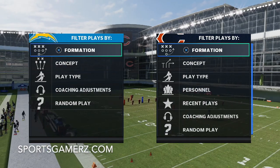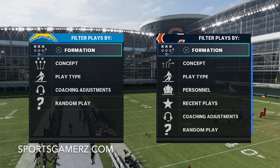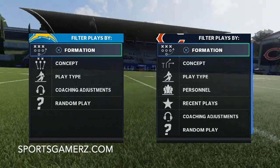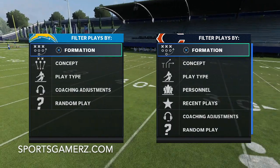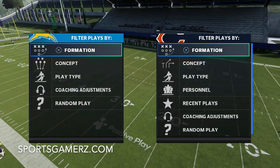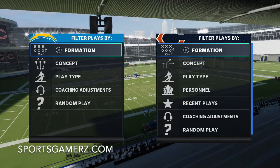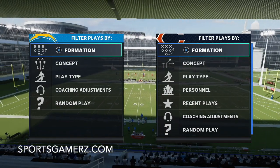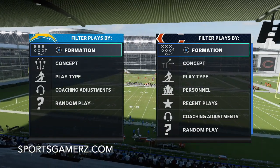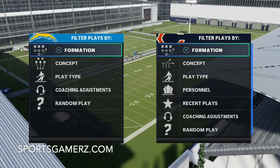What's up everybody, Duke back here from sportsgamers.com. If you're looking for an easy Madden 21 defense that can lock up the run and the pass and really just shut down the offense, then this is the video for you. In this Madden 21 tip, I'm going to break down a super simple defense that locks up any offensive scheme you're going to face — whether it's Weekend League, your franchise, rain games, the MCS, whatever.